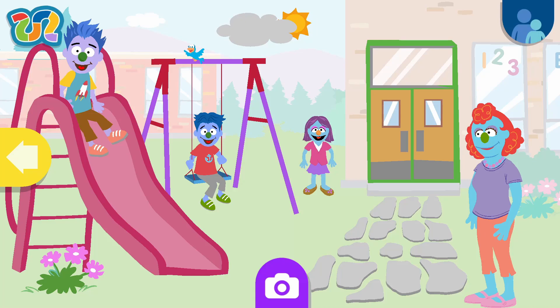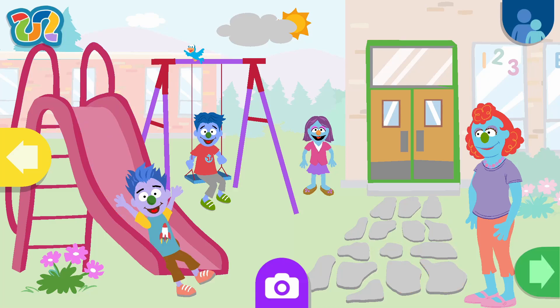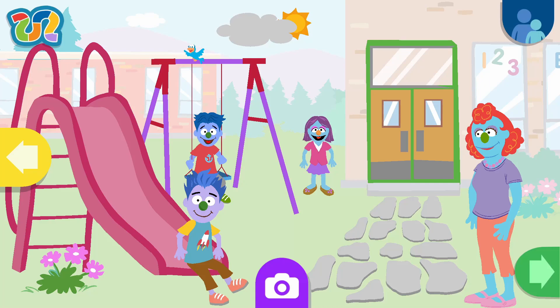Tap around the playground to help me say goodbye! Toodle-oo, butterflies! Bye-bye, bird! Goodbye, friend! I'll miss you! Bye! Thanks for being my friend! There's a flag! Tap on my friends! Weeeee! Bye-bye, Super Slide! You're doing a great job saying goodbye! When you're all done, tap on the green arrow!